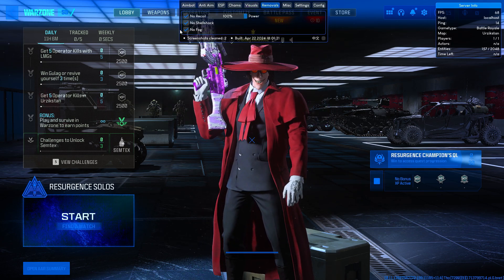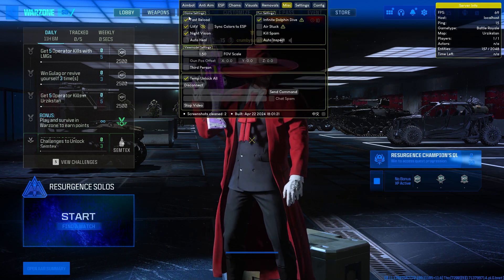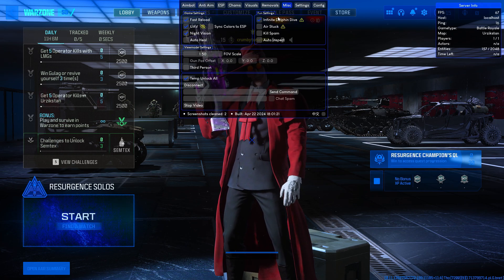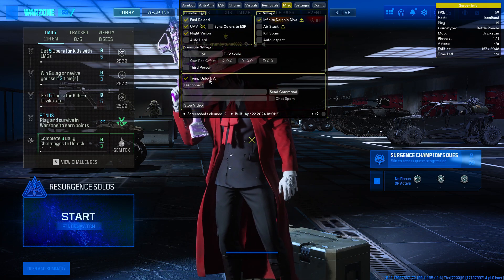Under removals you've got things like no killcam, no flash shock, no fog. Under misc you've got fast reload, UAV, night vision, auto heal, infinite dolphin dive, air stock, kill spam, and auto inspect. And yes, we include the operator unlocker as well.